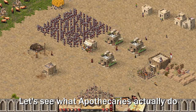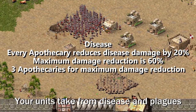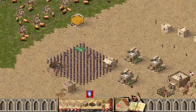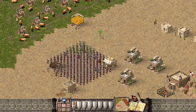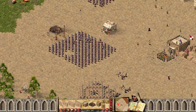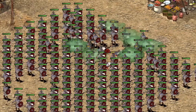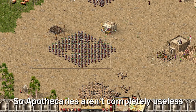Let's see what apothecaries actually do. First of all, apothecaries decrease the amount of damage your units take from disease and plagues. Here's how much damage your units take when you have 3 apothecaries — you can see most of the units are still in green. And here's how much damage they take without apothecaries. Even the clouds are lasting for a lot longer, so apothecaries aren't completely useless.